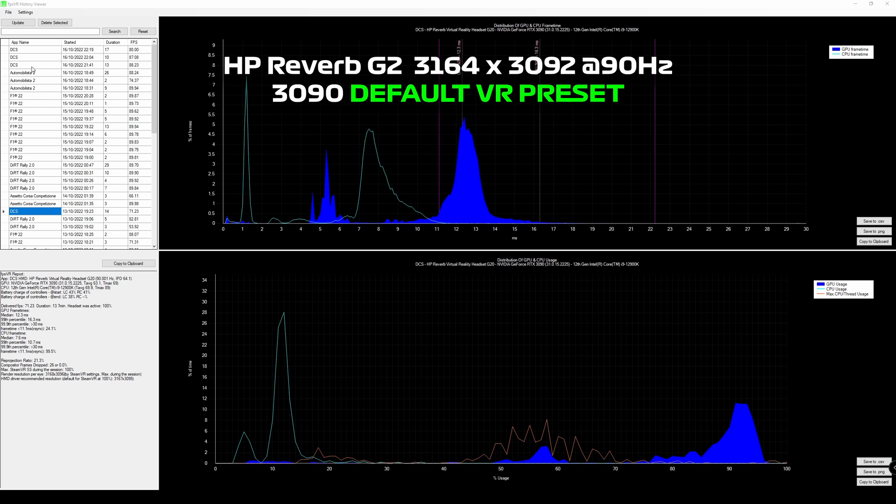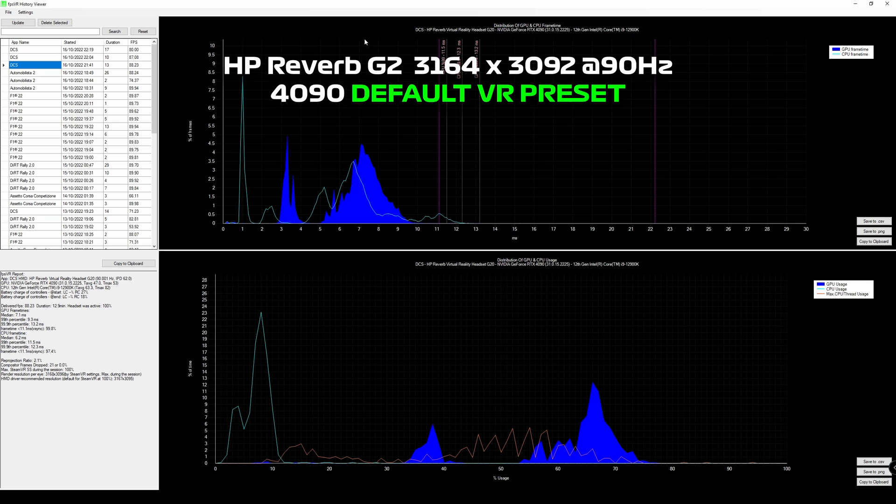Looking at the equivalent VR default preset on the 4090 on the super carrier, it paints a completely different picture. The GPU average frame time is way under 11 milliseconds, so we're getting the frame time we need from the GPU. The GPU is not stressed at all - it's at around 70% on average. However, when I was looking back towards the tower on the carrier, we had some CPU constraints. So in this scenario, we've actually got more GPU power than we can use due to this thread constraint - and the only fix may be buying a more powerful CPU.